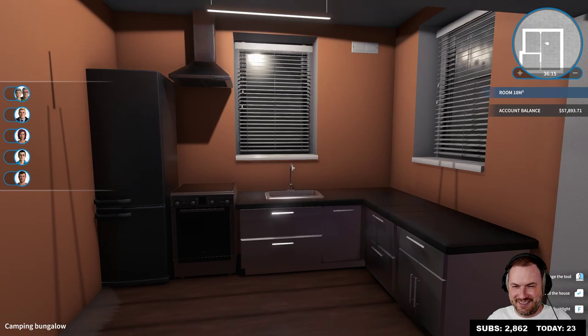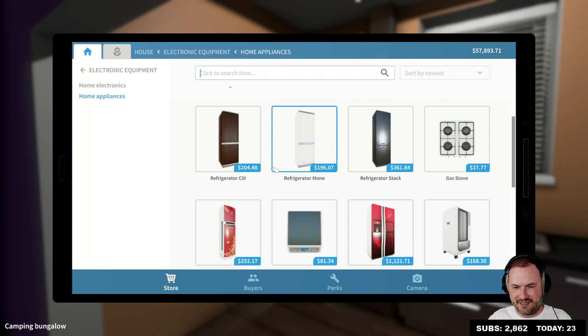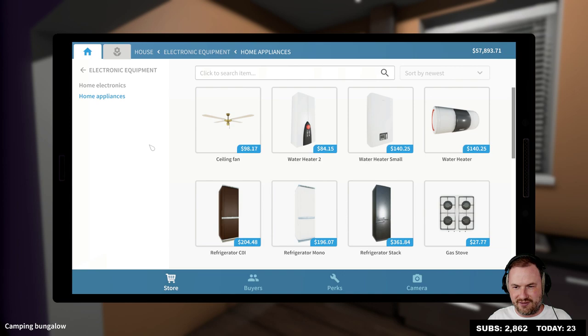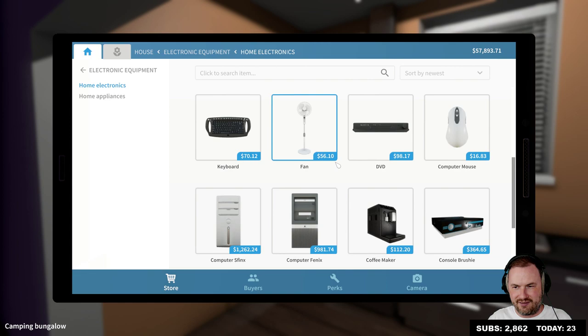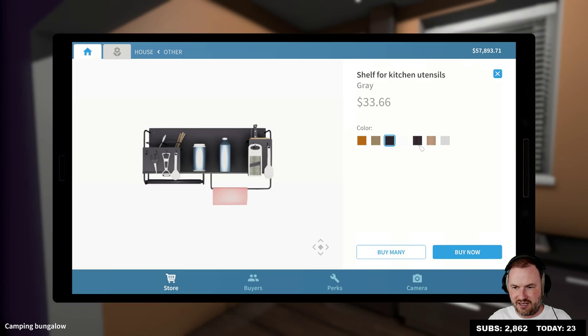What are these proportions? I don't know, chat, I don't know. These proportions are crazy, they're crazy even to me. Home appliances — okay, we should be good for home appliances. There's a water heater I don't think we'd ever use. Home electronics — it's just computers and stuff. Other has the shelf for kitchen utensils, which is a pretty good one. We could change the color of it, make it black, and maybe just put it here.